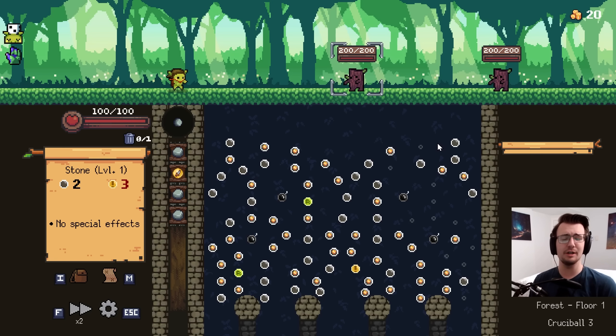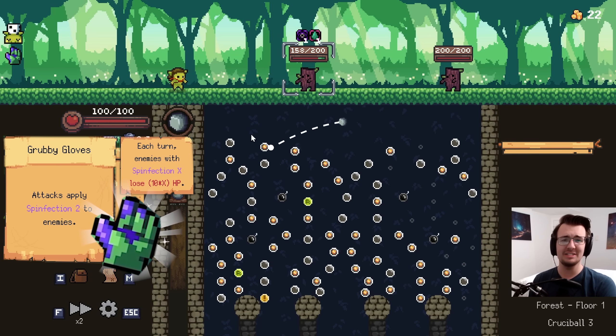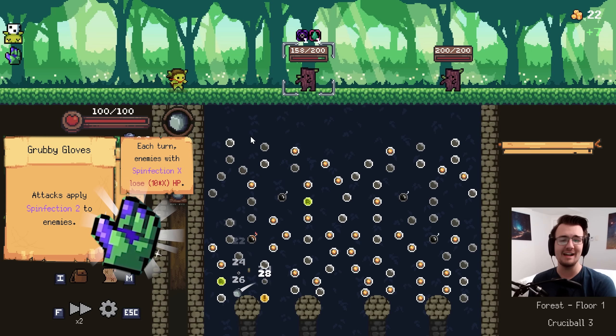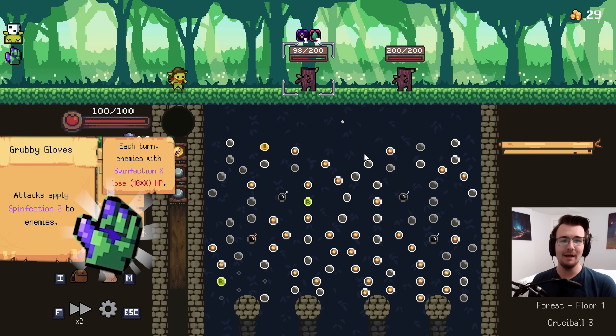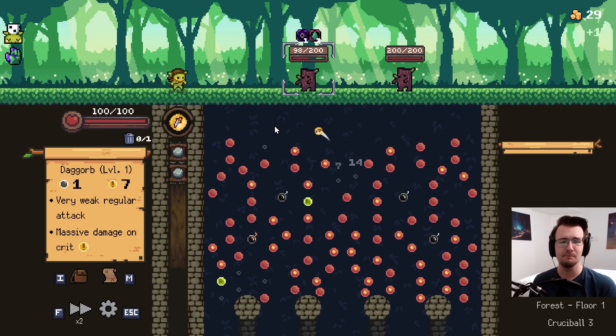Welcome back to Peglin! I am starting with a brand new relic, the Grubby Glove. It makes all attacks apply to Spinfection. So first off, what is Spinfection? Well, it's the new name for Poison, which in my opinion is a better name. I think it's catchier, more fun to say.